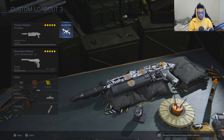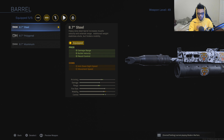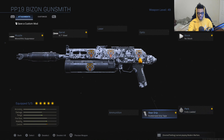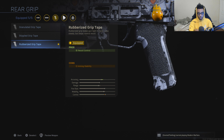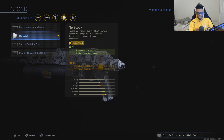I was using the PP19 Bison with the Monolith Suppressor, the 8.7 inch steel barrel, which allows me to have increased damage range, increased bullet velocity, as well as increased recoil control. I'm running the rubberized grip tape for additional recoil control. The no stock attachment gives me increased movement speed and faster aim down sight speed, which is key on Shoot House because speed and agility is what you want when trying to get more kills, streaks faster, and rotate spawns for a solo spawn trap.